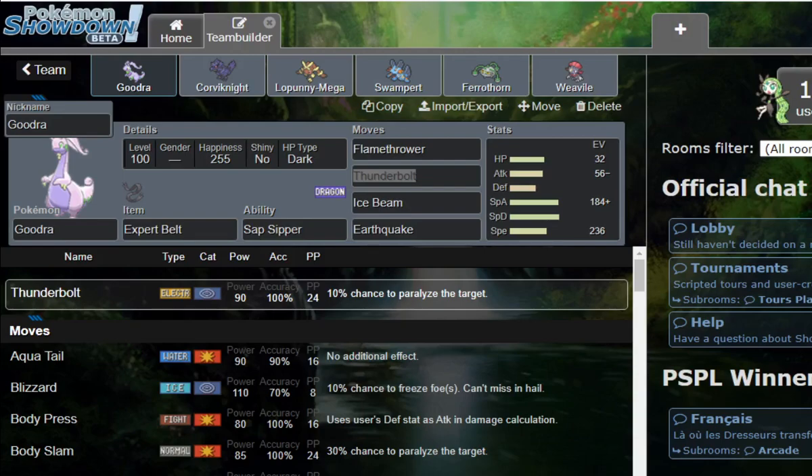Now, if you didn't see TeamSwap, that's fine. This is going to be kind of like TeamSwap, but not really. On TeamSwap, we would build each other teams, and then we'd switch them over and battle with them on the ladder. This time, we've given each other Pokemon to build around, and then we're just going to use the teams we built on our own channels.